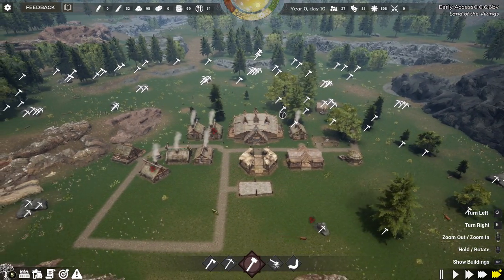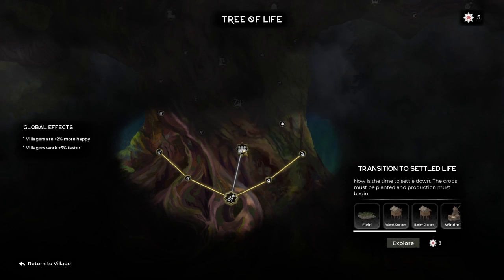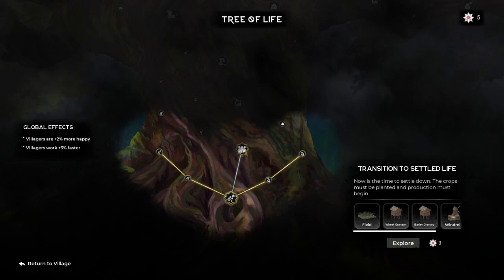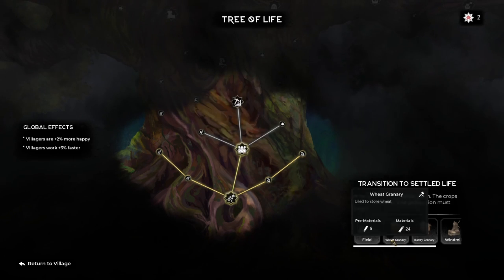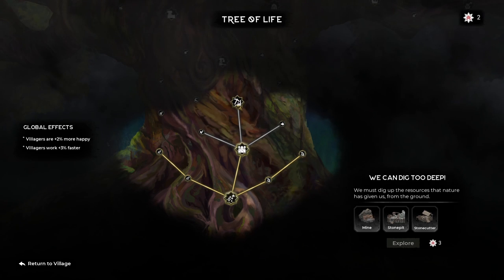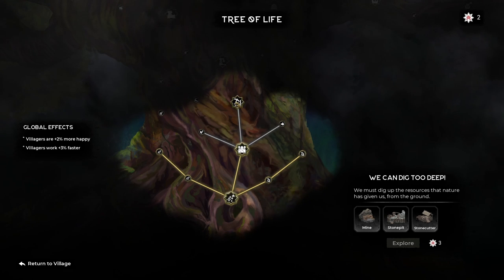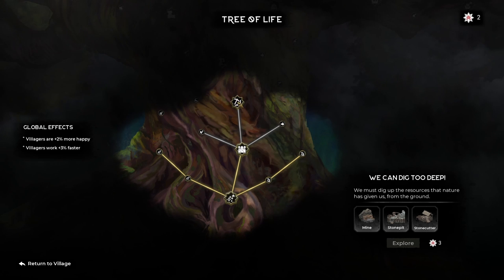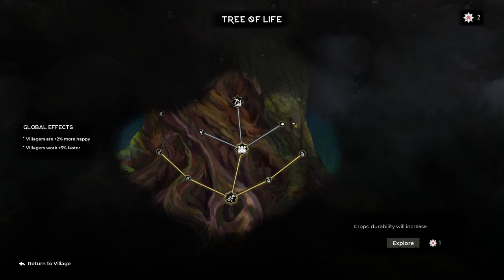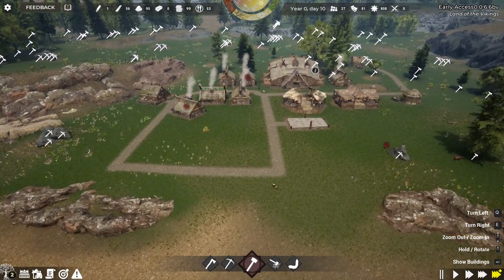Now that we've got all our basic buildings down, let's go back into the Tree of Life and unlock Transition to Settled Life. Now is the time to settle down — crops must be planted and production must begin. That costs three points and we've got five. It unlocks the ability to dig too deep, which lets us have a mine, a stone pit, and a stone cutter — you'll need the stone cutter when you start getting boats because you need dressed stone. That costs three to explore and we've only got two, so keep that in mind.